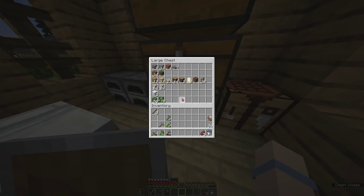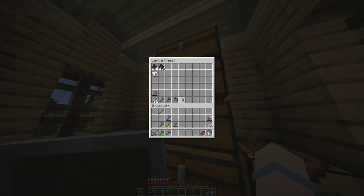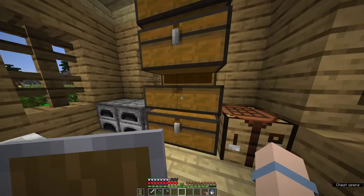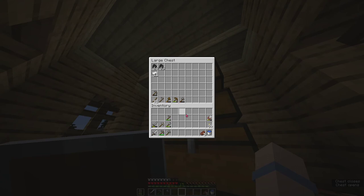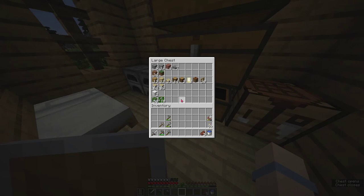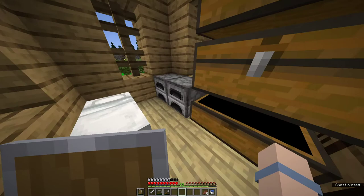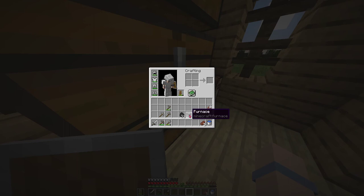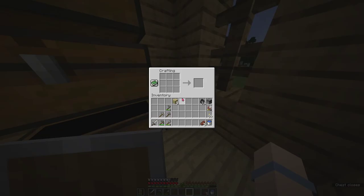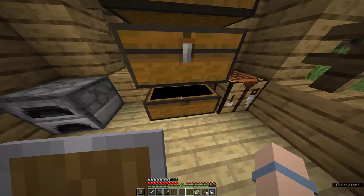I'm going to try to find some villages where I can get some different crops — for example, carrots and potatoes, that's what I need right now. So let's gear up. I'm gonna make a new stone axe because this one is almost dead, and I'm gonna make a sword as well. We have a problem because I don't have that much food, so on the way I'm gonna need to kill some animals and cook the food. I'll bring a furnace with me.